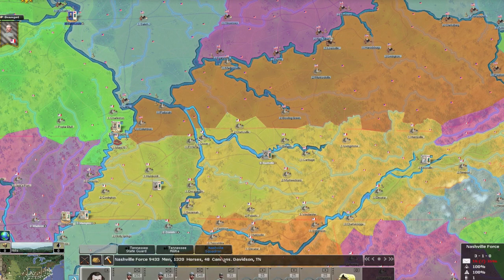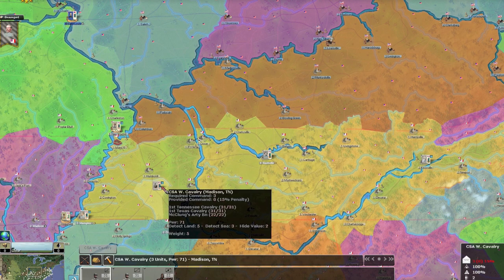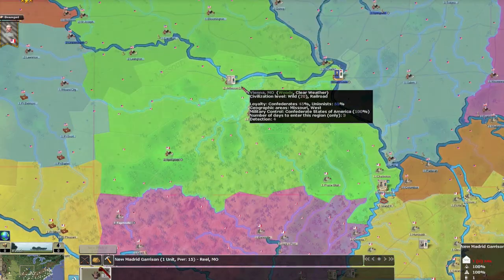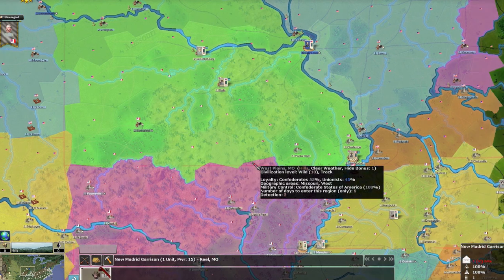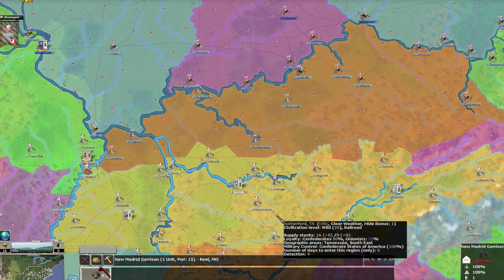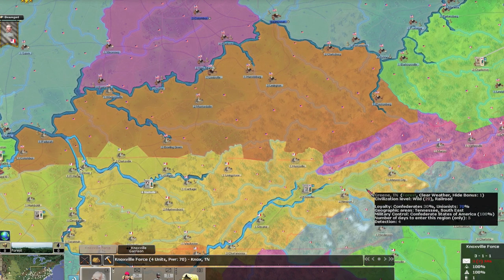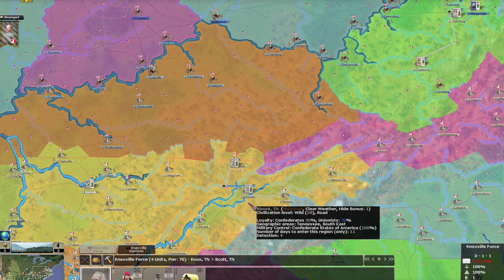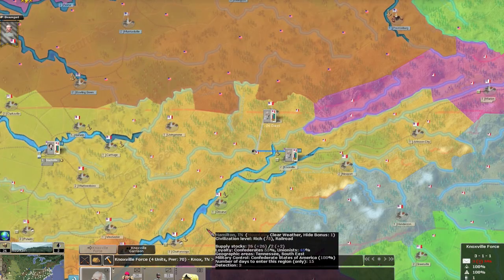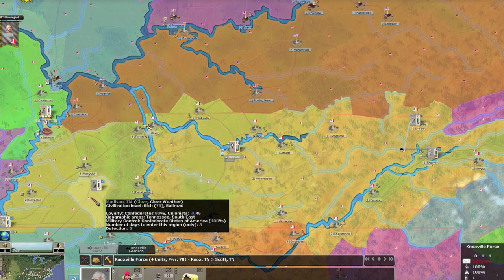Zollicoffer has 9,400 men in the deep west. I'm probably going to do a holding action there — maybe try to invade Missouri to keep the Union occupied — but my main focus is the eastern theater and some western action. If they have a lot more troops, I'll go defensive. There's really only one railroad here, which is bad — these towns aren't even well connected.